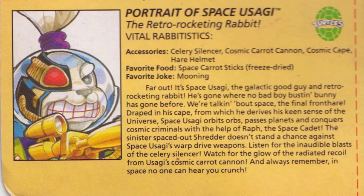Usagi actually did get a second figure in the first Playmates line in Space Usagi. Space Usagi was actually not just any gimmick figure, though — Stan Sakai actually did a few spin-off mini-series called Space Usagi, which featured a descendant of Miyamoto Usagi in the distant future.